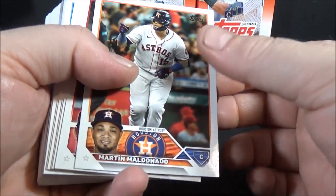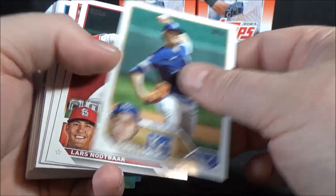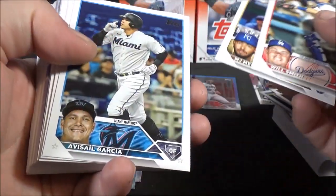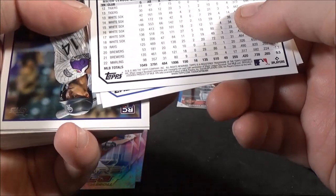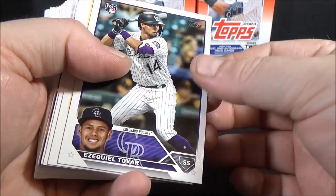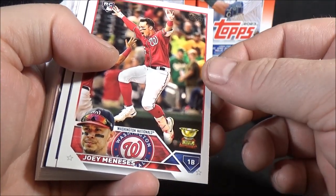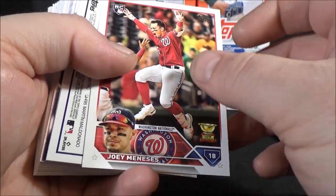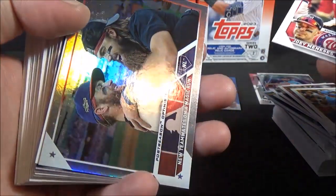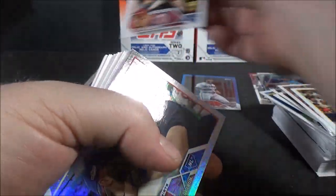Martin Maldonado, Vladimir Guerrero Jr. — just the base. Got the blue in the last one. Daniel Lynch, Lars Nootbaar — Future Stars. Will Smith, MJ Melendez — Future Stars. Adolis Garcia — wow, haven't seen a Garcia card in a while. Ezequiel Tovar — rookie. Rowdy Tellez — that guy's happy. Joey Meneses is very happy in that one. And there's a backwards card — not numbered, but it is a rainbow foil.